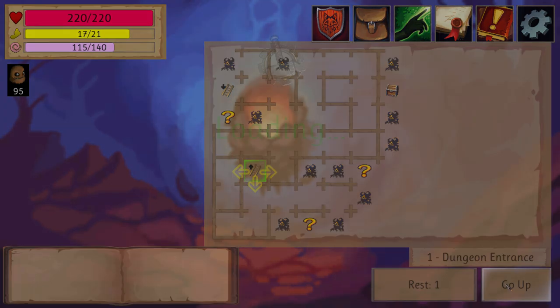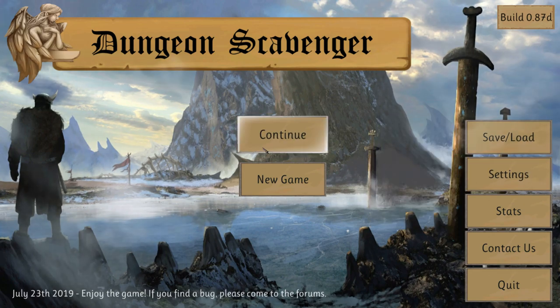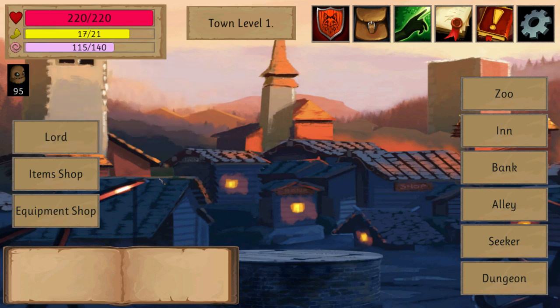First of all, let me show you the other things you can do in the game. The music is quite pleasant. And as you can see, the menu is quite minimalistic in its approach. This is your pet ghost that I caught in the dungeon — so you're basically like a ghostbuster and he becomes your friend after that.